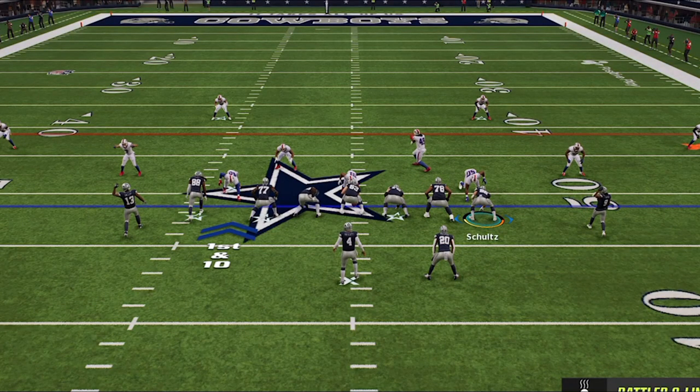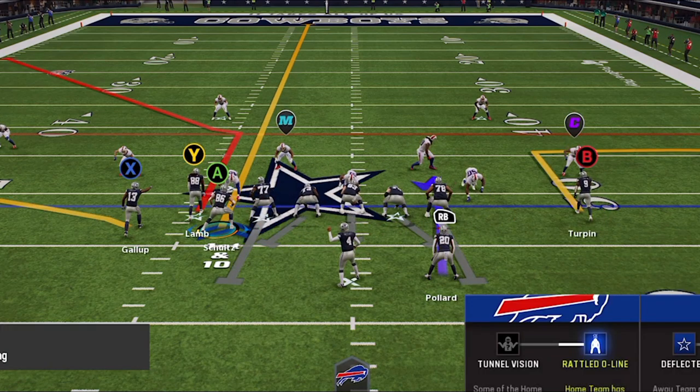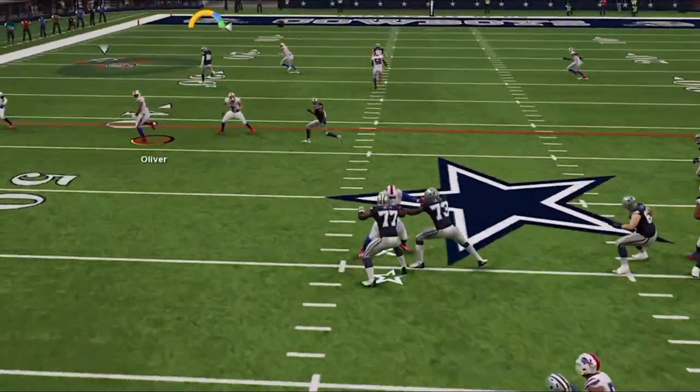I also like to use a bench concept where I motion the tight end across and put him on a streak while putting the outside receiver on a flat — which gets open against zone — or a zig — which gets open against man. The flat will open instantly as the deeper routes pull back the cornerbacks for an easy catch and run underneath. The corner route will also beat cover two zone and man coverages, and the tight end can beat cover three zones up the seam as well.